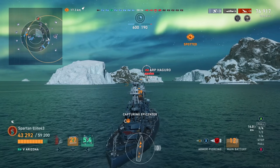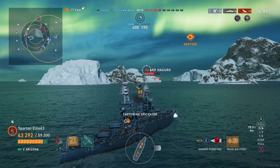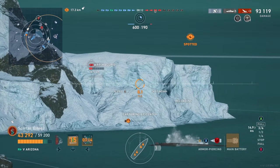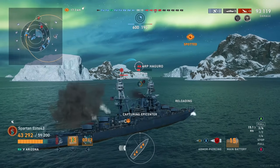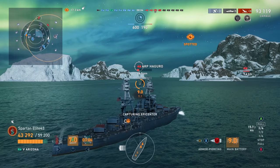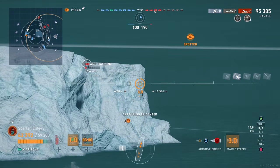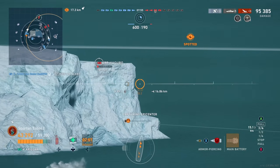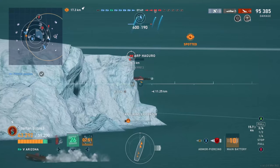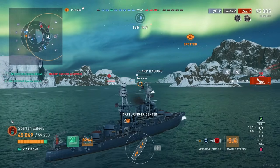We are in a situation where we have absolutely been pushing the entire time and have controlled every engagement. We catch the Haguro for another citadel. I'm using auto-aim but not just relying on it — I'm adjusting the shot based on what he's doing on the minimap. We can see he's reversing away, so I'm adjusting to try to finish him off. I zoom in and out on the auto-aim until I get one I agree with, then let it happen — and we finish him off. That just leaves the two destroyers and the enemy Gneisenau.